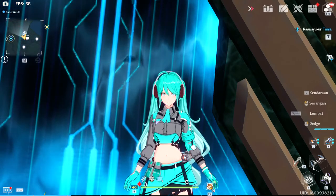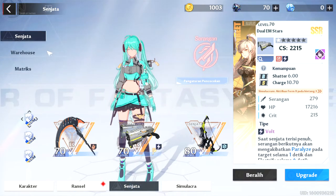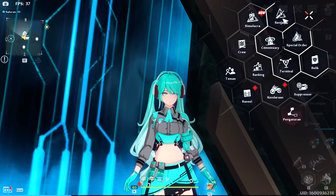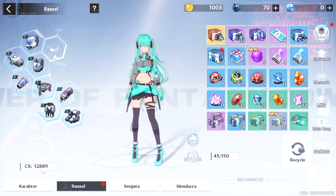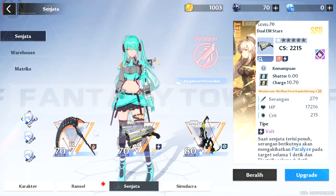Hello guys, welcome back with Asobo Miku. This topic I will share with you how to increase your suppressor to V4.3. The CS should be around 12,900. Let's see — my CS is 12,000 but just 800 at less one point in here.